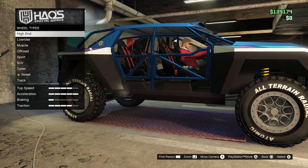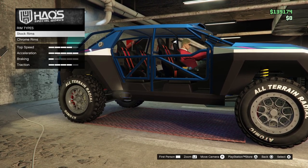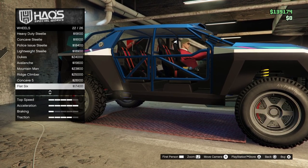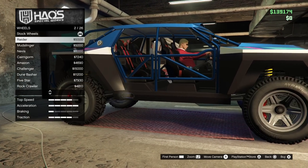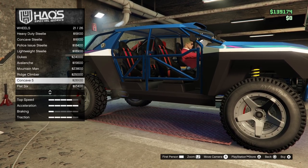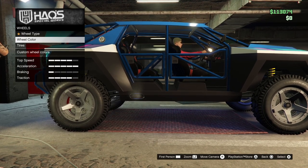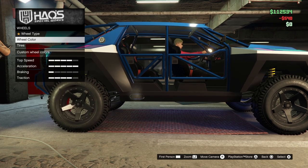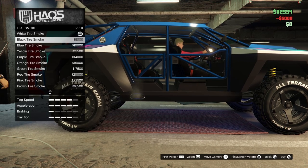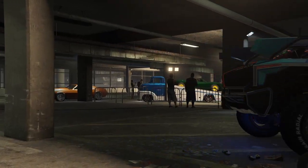For the wheels I'm going with some off-road wheels — I never quite know which wheels to put on off-road cars, but any of these should look great as long as you have a matching paint. I'm going with the concave style. I'll put a black color on them, add bulletproof tires, and custom tires as well. Not changing the smoke, and that's it for customization.